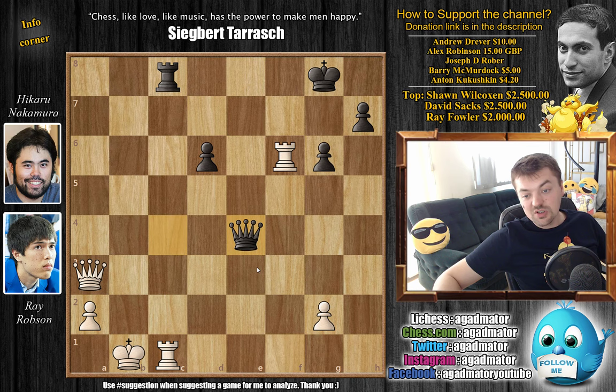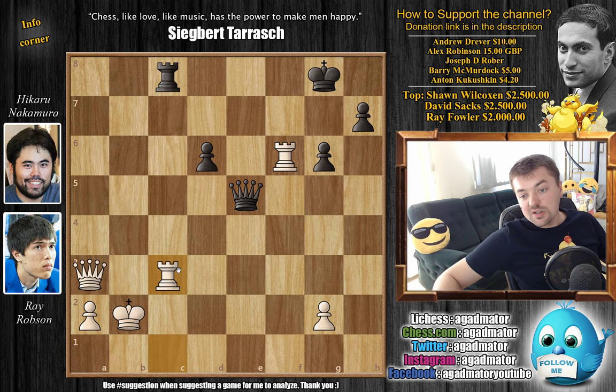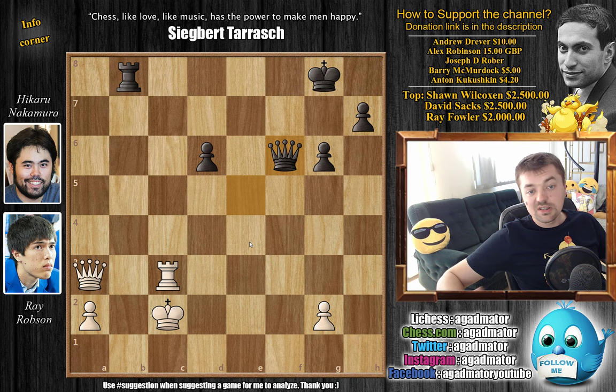And now King to B2. You might wonder why allow Queen E5 check to pick up the rook? The problem is if you go King to A1, then you get Queen E5 check, the queen blocks, and Rook captures on C1 is checkmate because the queen is now pinned and cannot capture. That's why Robson goes King to B2. Now Queen E5 check, rook blocks, and first — before recapturing — Rook to B8 check by Nakamura. King C2, and only now Queen captures on F6. After everything is said and done, Nakamura — even after starting with a piece sacrifice — ended up being up a pawn. The white king is very, very loose.